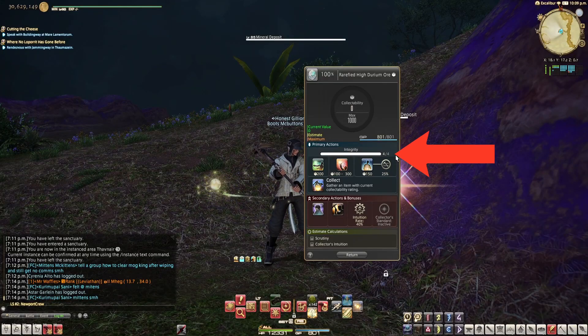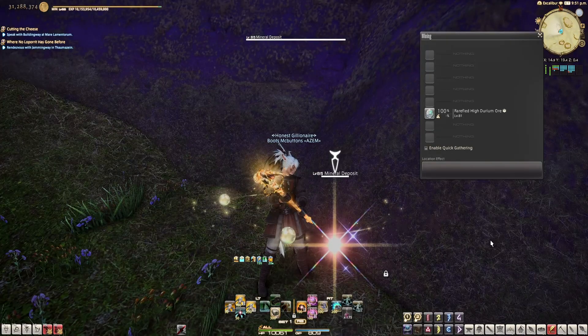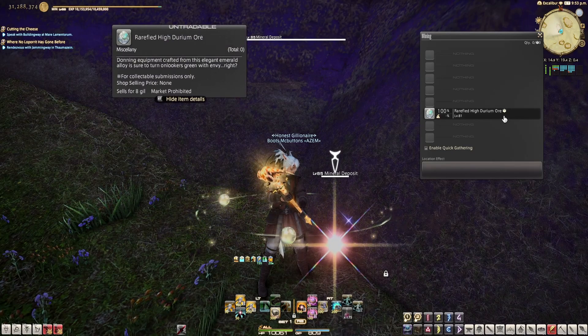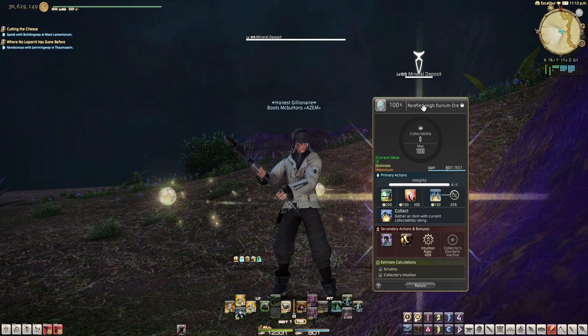The first thing you should pay attention to is the integrity — this one is four out of four. This is just your number of gathering attempts and the number of times you can do something to this node. You'll know the difference between a collectible item and a regular item because the collectible will have this little box right next to the name. Your goal here is to get your collectability rating, which starts at zero, to a maximum of 1000. There are really only a couple of moves you need to worry about to get that done.